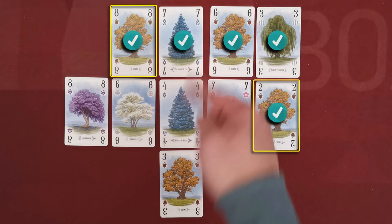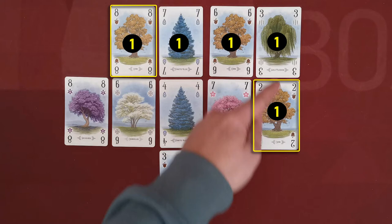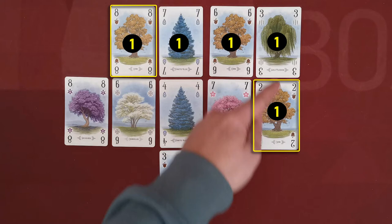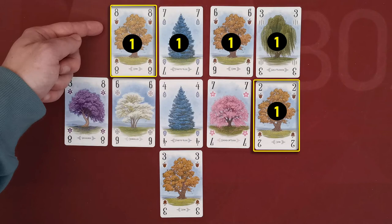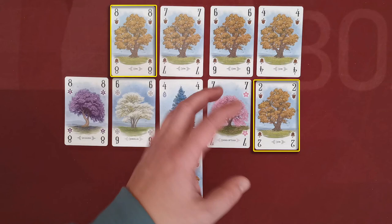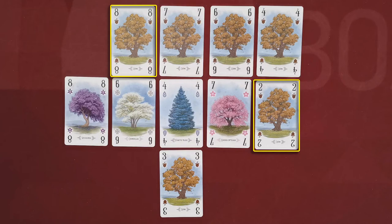I don't have to pass through all my oak cards, and I can trace a route through cards of other tree types. Each card in the path is worth one victory point, so a five-card path gives five points. In addition, if the path starts with the one-value card it's an additional one point, and if it ends with the eight-value card it's an additional two points. So my five-card path scored seven victory points in total.